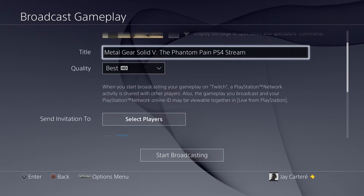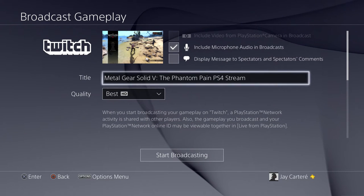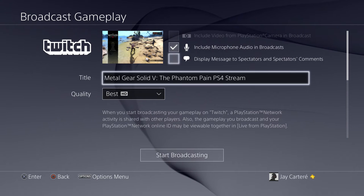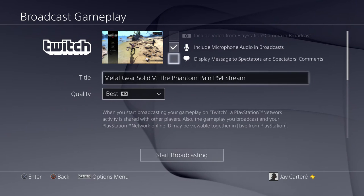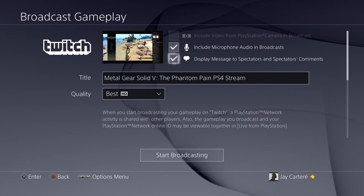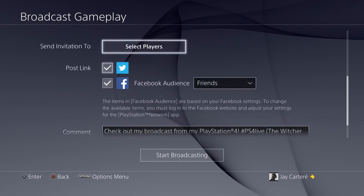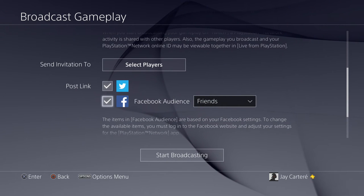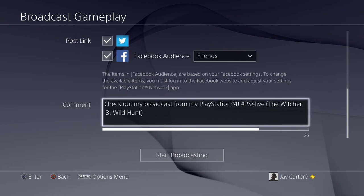Then you want to put in your title. The last time I streamed to Twitch I streamed Metal Gear Solid 5, so it was a very long time ago — since then I've just been focusing on streaming to YouTube. You can also display your messages to spectators, which lets your viewers' comments come up on the screen. You can also post a link to Twitter and Facebook, and here is the comment that comes with that link.